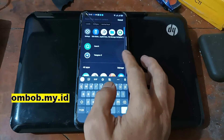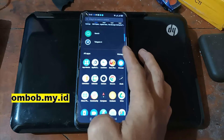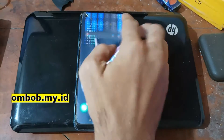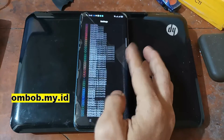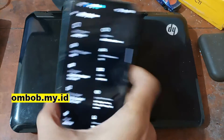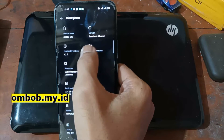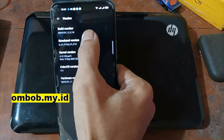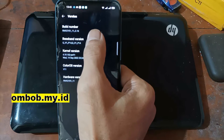Hello guys, assalamualaikum, this is again with Ombabs. This is the Realme C17 and in this video I will show you how to root it. First thing to do as usual, let's check the existing system — go to About, and here you can see it's using RealmeUI version 2 on Android 11.